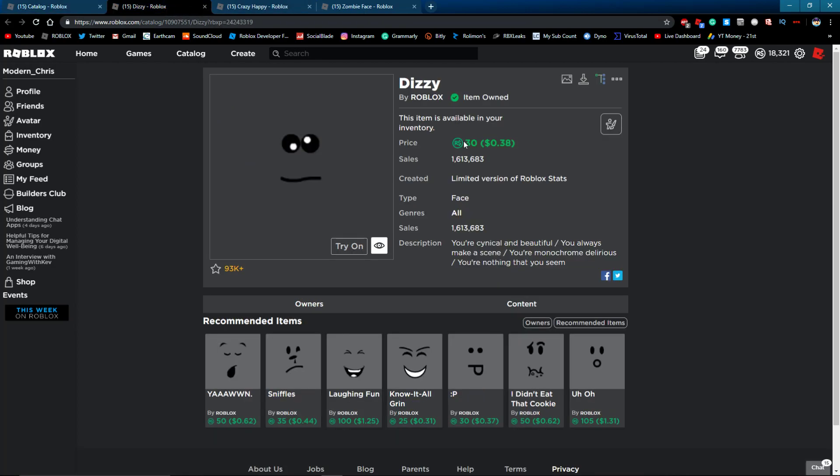First up is the Dizzy face — this is a 30 Robux face. 30 Robux isn't that much, so that's a pretty affordable option.